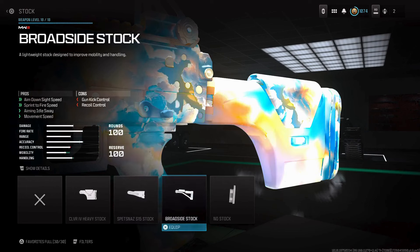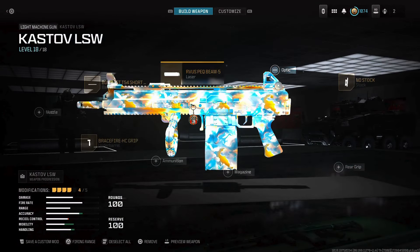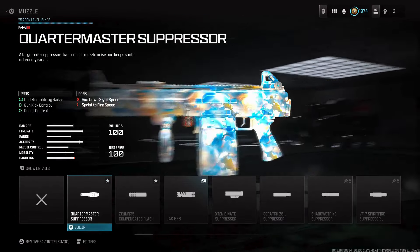For the stock, you're going to want to use no stock, because it further improves that tactical stance spread by 38 — and look at that hip fire spread improvement of 36 as well. So you're never going to have to ADS, and it improves mobility too.